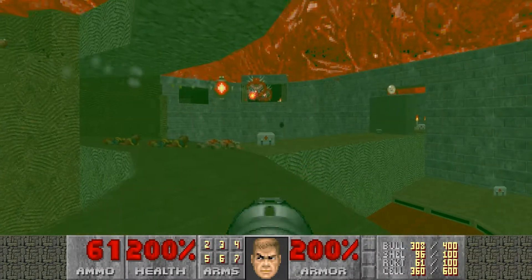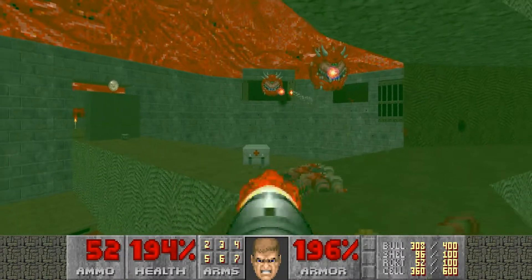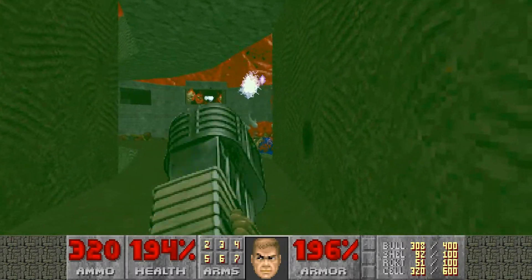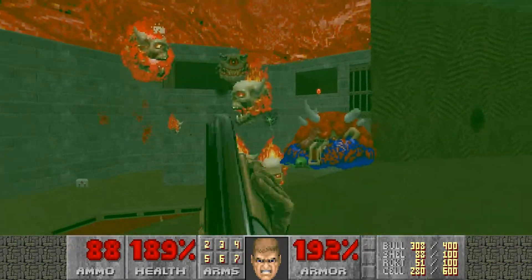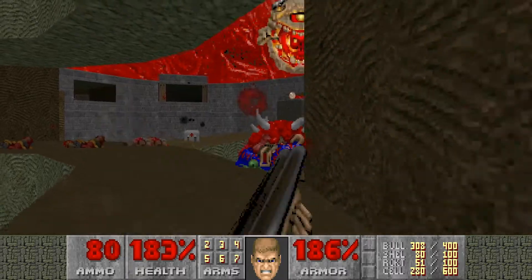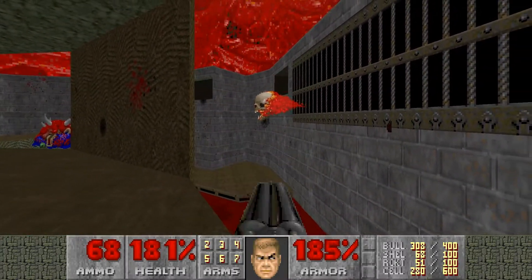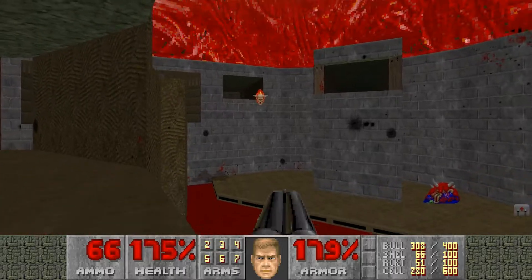By doing that, you also unleash the horde. On the second alcove windows — a couple of Cacodemons and Pain Elementals. Once they're clear, out of my way. And Lost Souls — you come in all shapes and manners. Lost Souls, fight. Wow, that one actually didn't want to fight — it was just going for me.